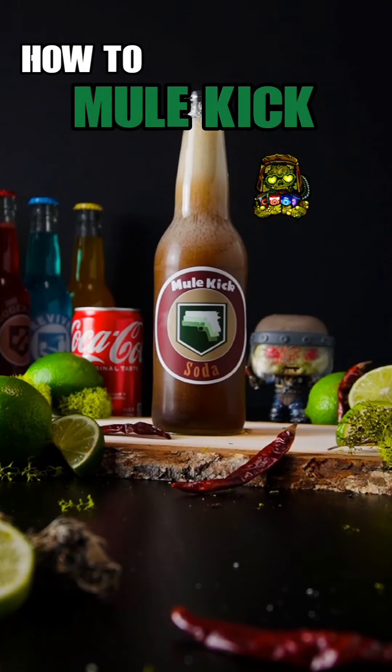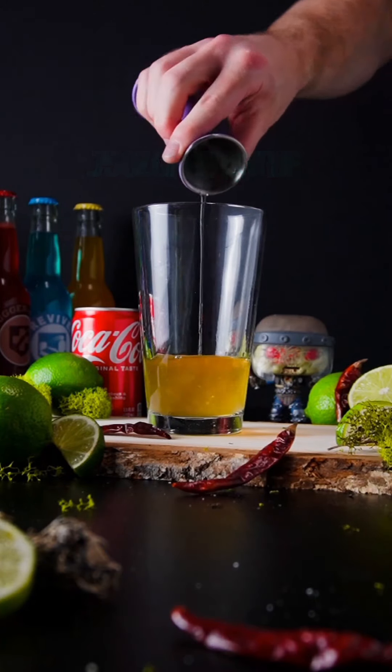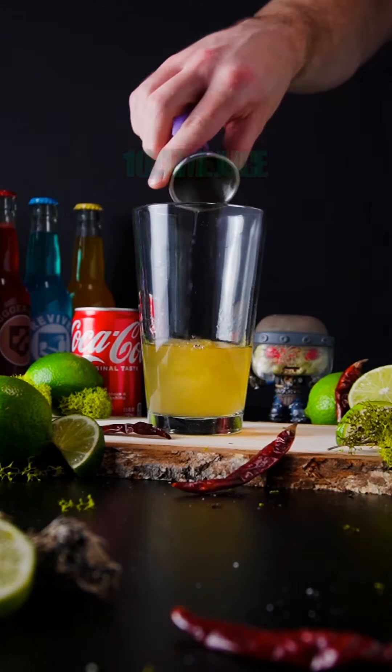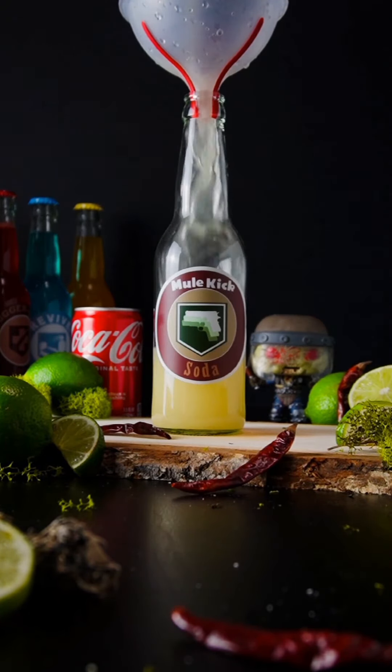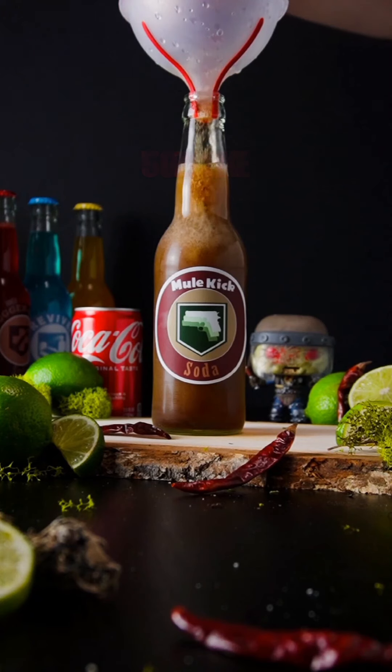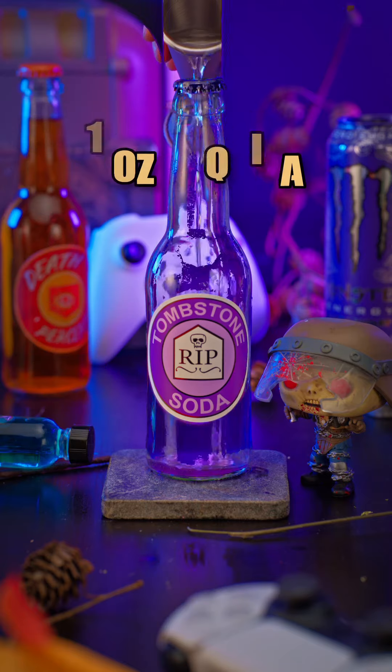How to make Mule Kick. Begin with Ghost Pepper Tequila, Ginger Syrup, and Lime Juice. Finally top with Coke. I know the power of a third arm.